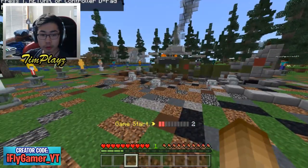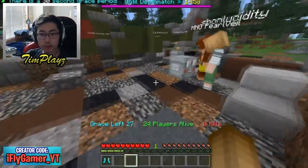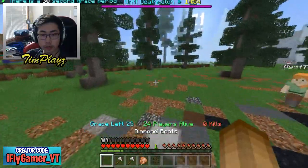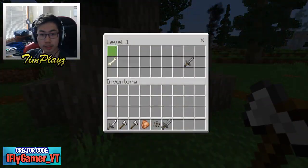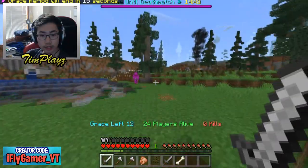Second game is on its way. We're at some crashed helicopter site and we gotta fight for some loot in the middle. We got some diamond boots again but we need a sword. We got some weapons, let's put on our diamond boots and get out of here. We need better weapons before we start fighting people.